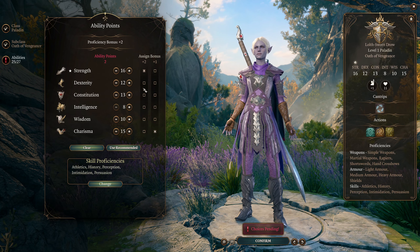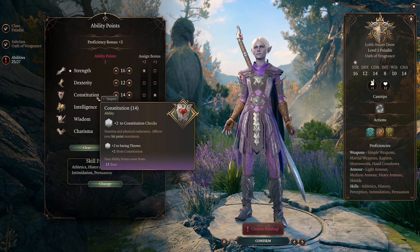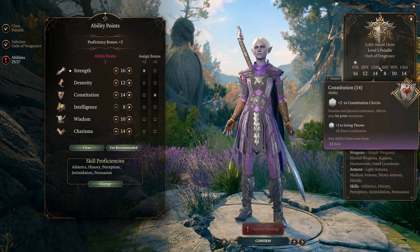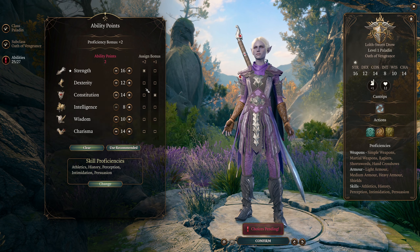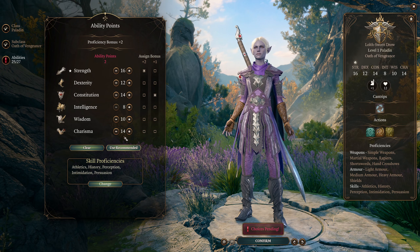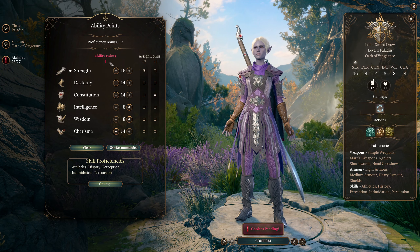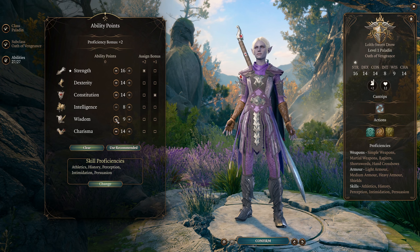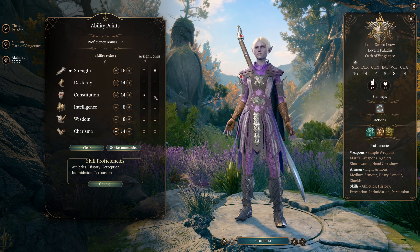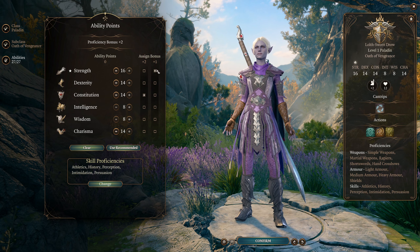To make our character function, we are going to take 16 strength to make sure we can actually hit things, and 14 constitution. Normally I like to get 16 constitution, but we can sacrifice one hit point per level because paladins get good hit points regardless — they have excellent base hit points. We're going to drop wisdom all the way to 8 and put our remaining points into dexterity to get 14 dexterity. This will leave you with one odd point which you can put anywhere, although if the odd point bothers you, you can swap things around to get rid of it entirely. Either way is fine — the 9 won't particularly matter, but some people just don't like seeing odd points on their character sheet.